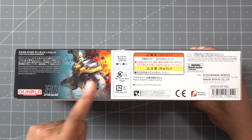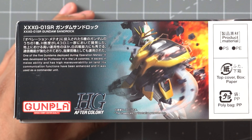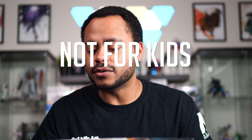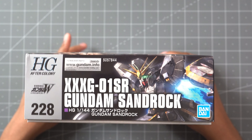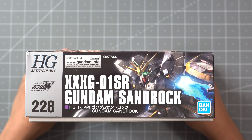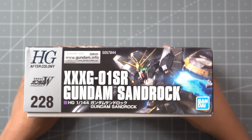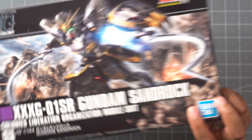On this side of the box, we just have a little bit of brief information on the Sandrock — feel free to zoom in on that and read it. On the last part of the box, we have the standard info: don't eat it, not for children, no glue required, all that good stuff. Flipping over to the ends, this is the 228th kit, and of course we've got the purple box, so this is a Gundam Wing kit, with a nice shot of the Sandrock Gundam on the end.